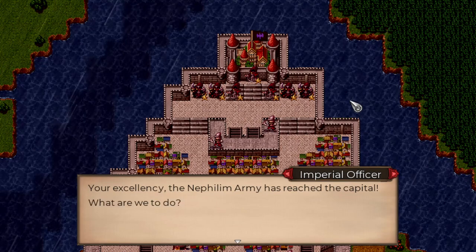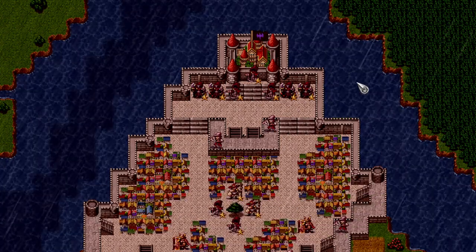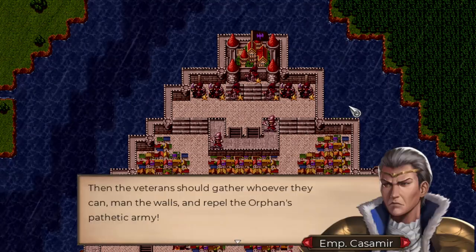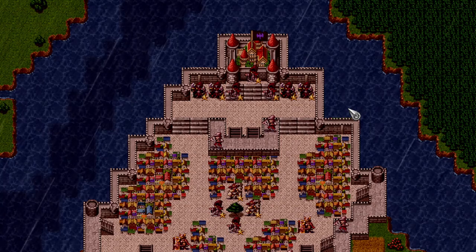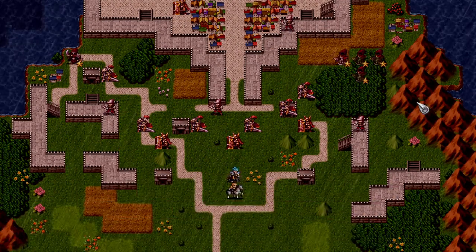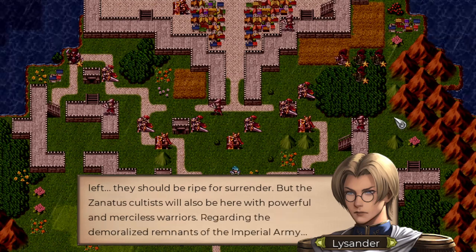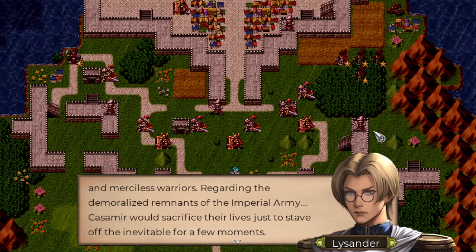The Nephilim army has reached the capital. The emperor demands they go out and fight, but there's nothing left — all conscripts have been swept. Only a handful of exhausted veterans remain. The emperor orders them to man the walls and repel what he calls the orphans' pathetic army. Meanwhile, our side observes that most of the Imperial army is skinny youths — whatever scraps Kazimir still has. They should be ripe for surrender, though the Xanatist cultists will also be present with powerful, merciless warriors. Kazimir will sacrifice these demoralized remnants just to stave off the inevitable.